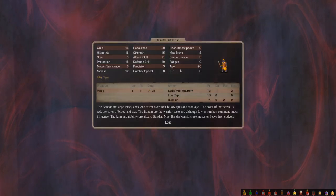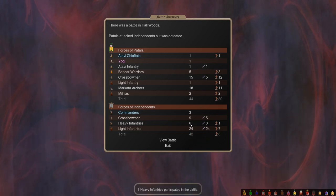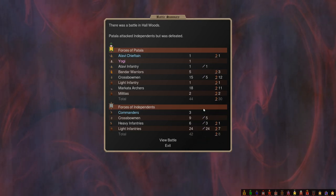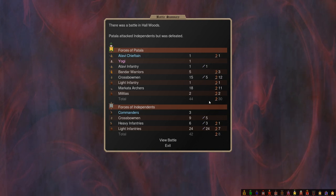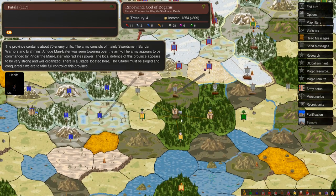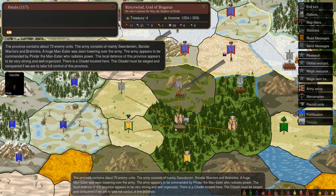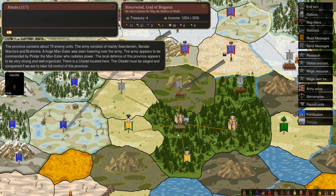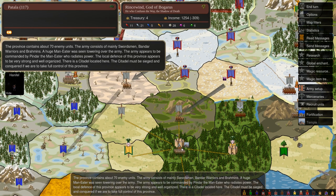Just a whole bunch of resources - bandar warriors are not cheap - for only 8 of the 40-some defenders. So the independents have actually only been attrited by a fraction, while Patala lost almost their entire expansion force. As a result, his god has just woken up. He's got a man-eater. So he has a decent awake expander now, because man-eaters are decent awake expanders.